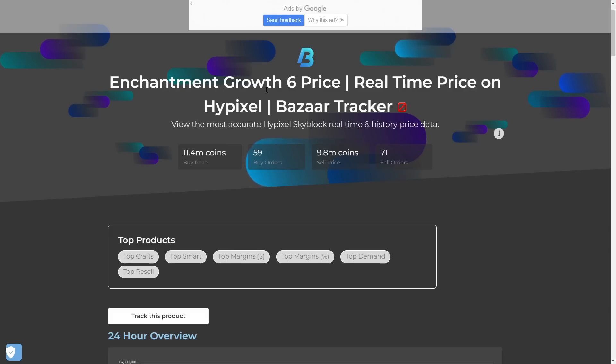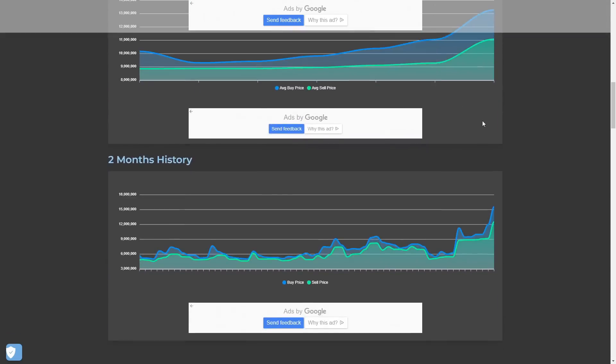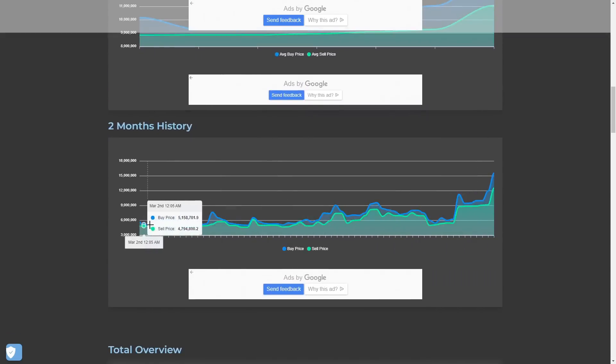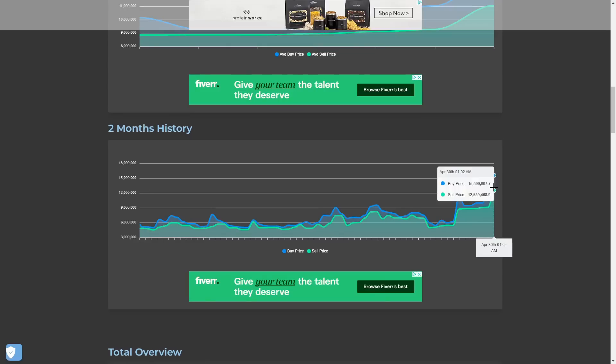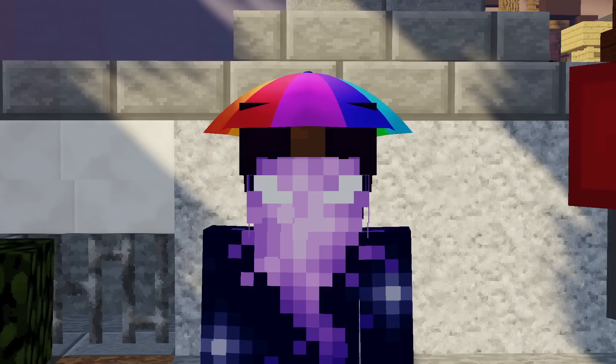Over the past two months, look at the Growth 6 prices. Two months ago you could pick one up for just under 5 million. At the moment an insta-buy is over 15 million, and if you put an order in you could get one for around about 12.5. Absolute insanity.